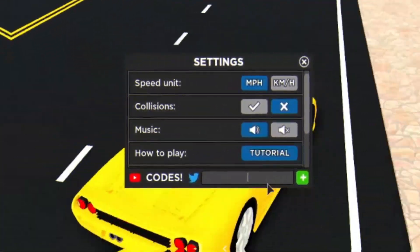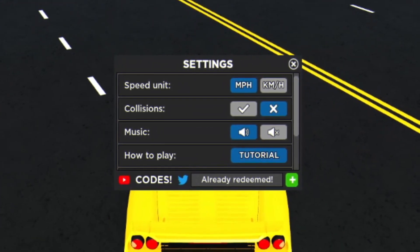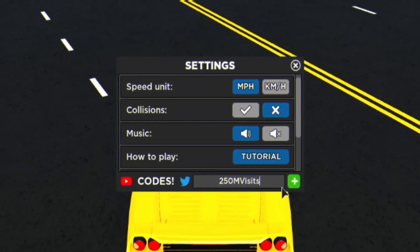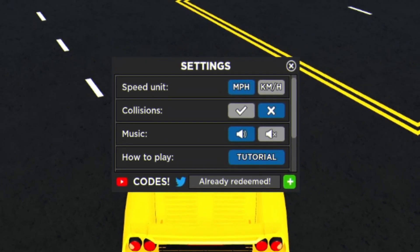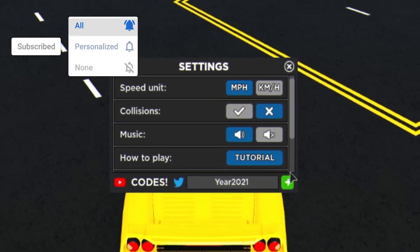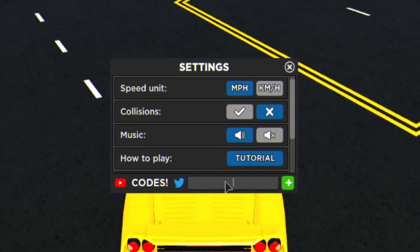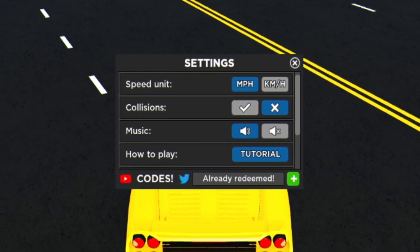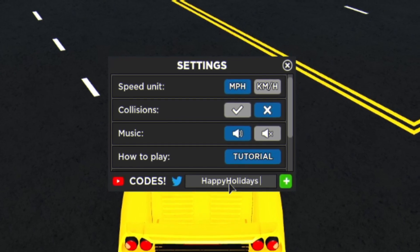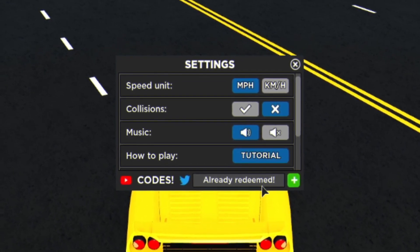The first code today is called Icicle — click on the green plus icon to redeem that code. After that, you have code 250Mvisits. Then we have code year2021 — redeem these codes, and make sure you are putting in the correct capitalization like me. We've also got code Xbus2020. Then we have code happyholidays — enter that one in. After that, you have code foxy — redeem that one too.